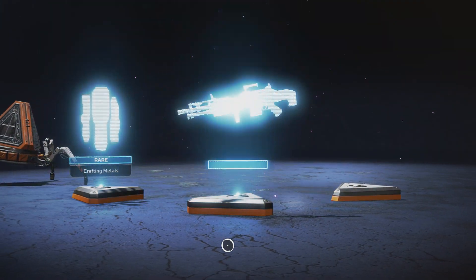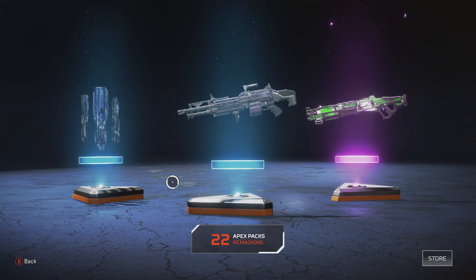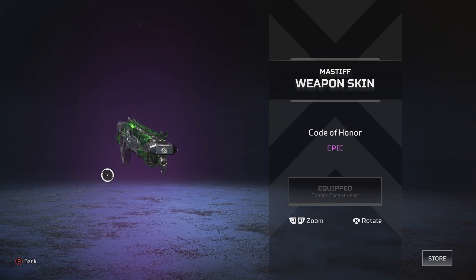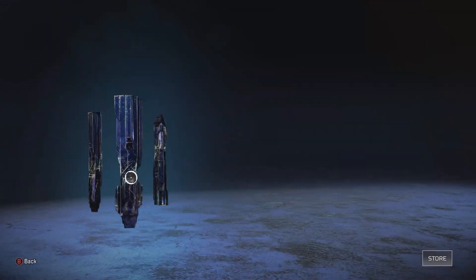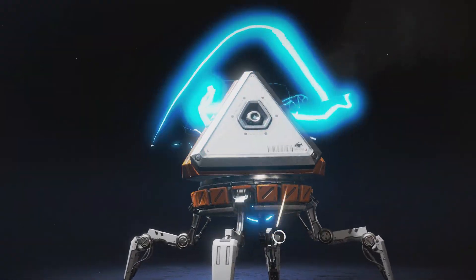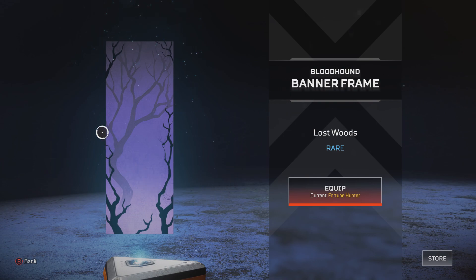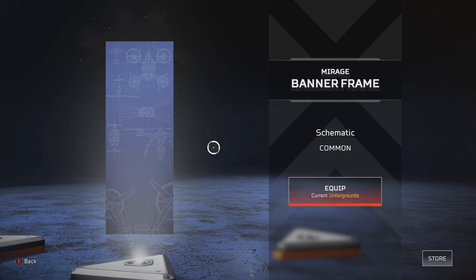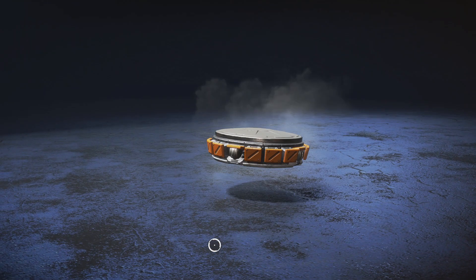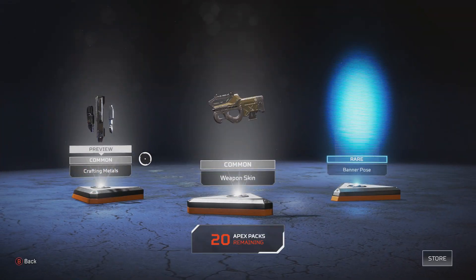Got a purple, two blues — come on, give me that Wingman skin. Ooh, a Mastiff skin — I can use that. You can tell by the videos I love the Mastiff. It's a bit of a reminiscent gun — it was a Titanfall 2 gun. Love the gun. Even in Titanfall 2, absolutely strong — hits for like 170 consistently in the head. Very nice weapon. Ammo capacity could be a little better, but what can we do? Bloodhound banner frame — I already have an animated one. A Kraber skin — who cares? My pack luck today is garbage.